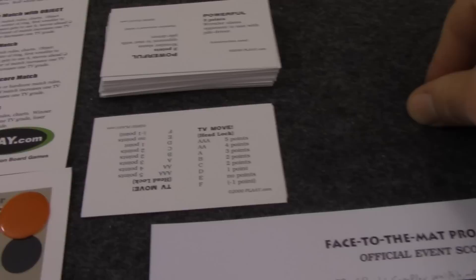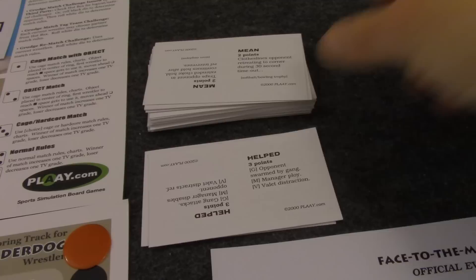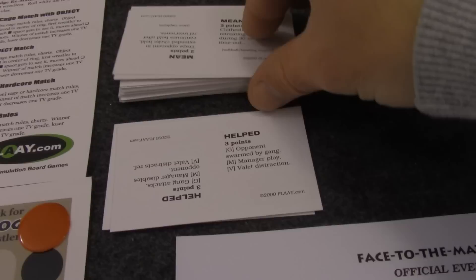Now we start the match. We flip over the first card — it's asking for the heavy trait, but both of these are lightweight wrestlers so neither has it; nothing happens and we move on. Next card is a TV move — when those come up, you check who has the highest TV grade. Sergeant Slash has an A and PGA Tour has a C, so Sergeant Slash locks on a headlock for three points. We move his scoring track down to three and he jumps out to an early lead. The next card asks for the helped quality — neither wrestler has a valet or manager, so we move on.